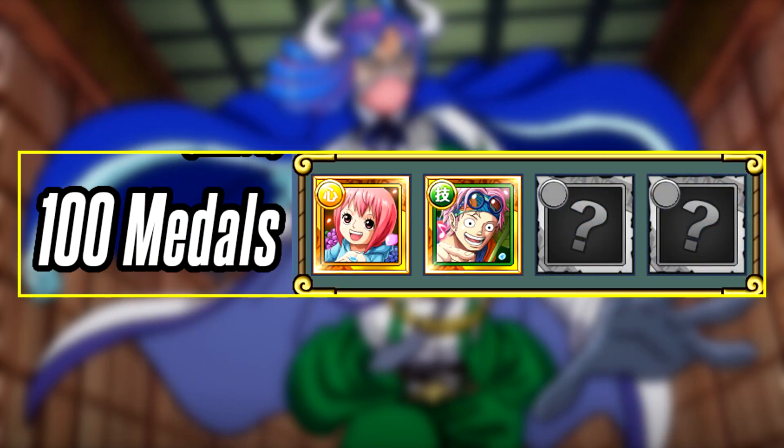For 100 medals we have Small Rebecca and Kobe. They are just here for collection purposes — you are never going to use them in a quest, so not really worth your medals.